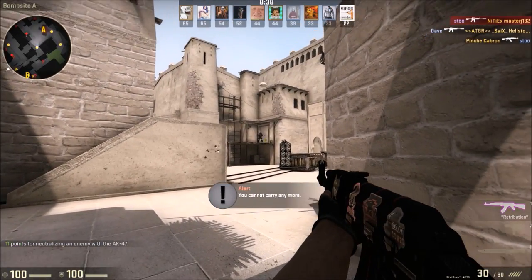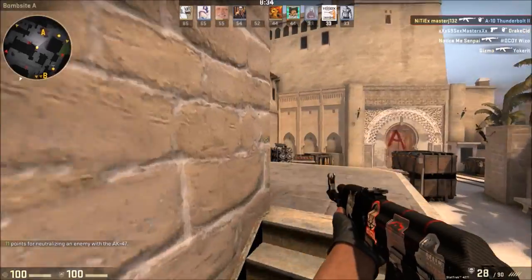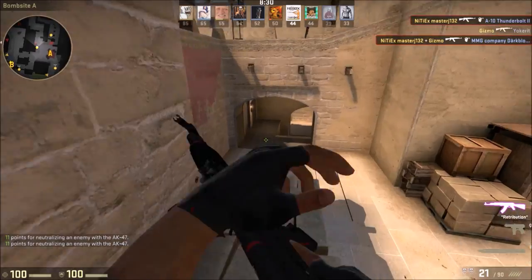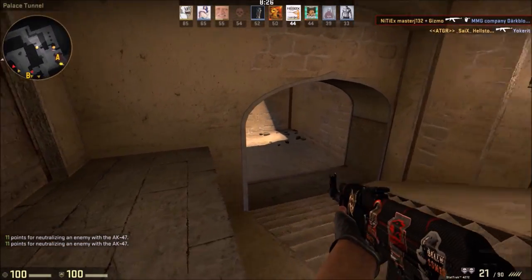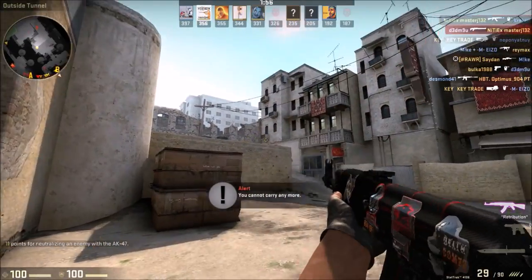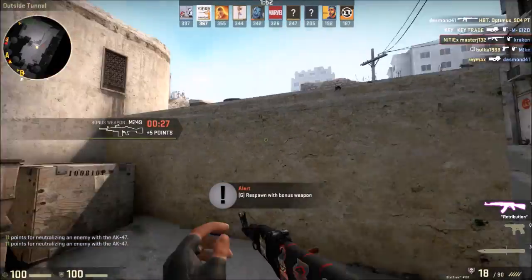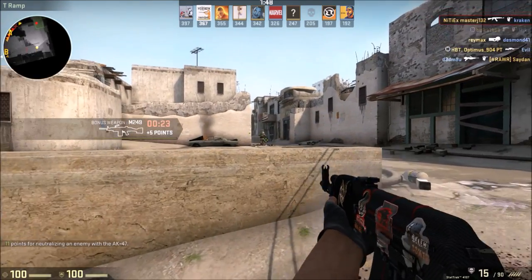The AK's first shot is very accurate, and the first eight or so bullets have a very manageable recoil pattern, as it simply goes up with little side-to-side movement. On top of these, the AK maintains its high damage output at extreme range, meaning that you can drop an enemy from the other side of the map with a single click.